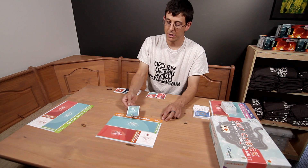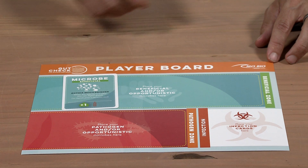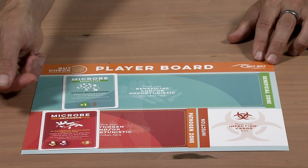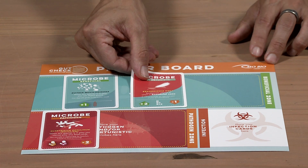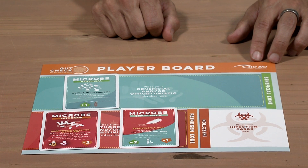There are three kinds of microbe cards. There are beneficial microbes, which you play in your beneficial zone. There are pathogen microbes, which you would play in your opponent's pathogen zone. And there are opportunistic microbes, which can be played on your own beneficial zone for benefits, or in your opponent's pathogen zone to hurt them.